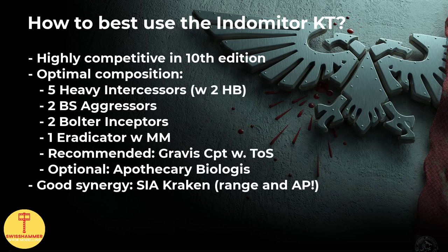With the basic rules out of the way, how can we best make use of the Indometer Kill Team in 10th edition? The good news is that the Indometer Kill Team delivers. While I would personally have liked the additional unit limits to be 0-3, we can definitely work with what we have. As far as I am concerned, the optimal way to run it would be two Aggressors, two Inceptors, and one Eradicator. As an alternative, one could run two Eradicators instead, but I think with the current hype around vehicles I would want dedicated Anti-Tank units such as Eradicator Squads, and instead focus the Indometer Kill Team on volume of shots. The profile of the Bolter Inceptors is incredibly good at the moment.